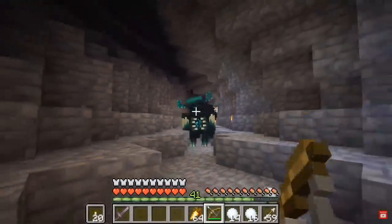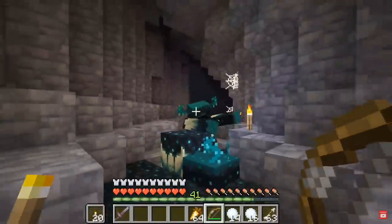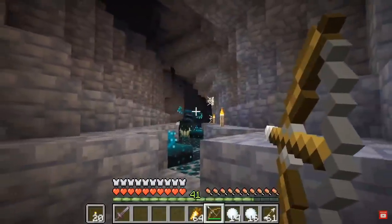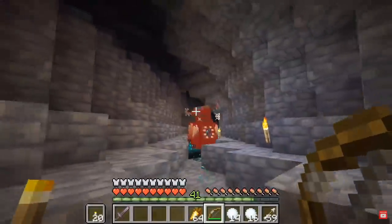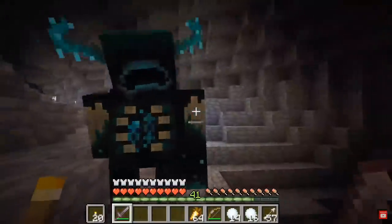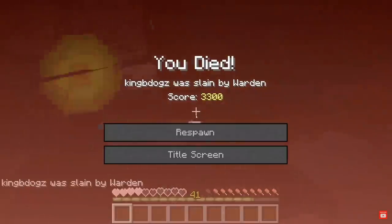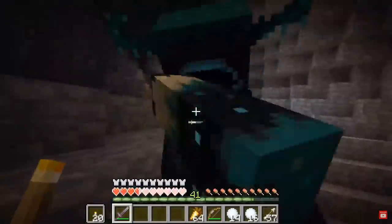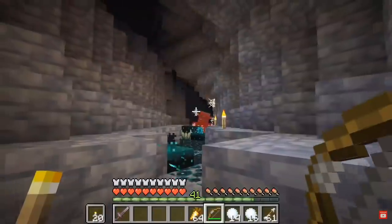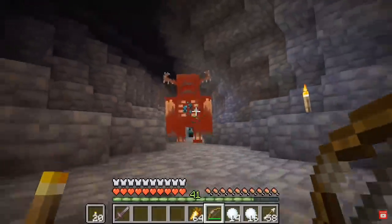The first new mob in the 1.17 update is known as the Warden. These guys are scary. The Warden is very unique as they will only attack the player when they sense movement. This means the Warden can't physically see you, but if they hear you moving around the cave, they're going to attack you.